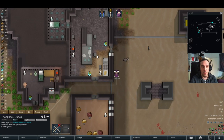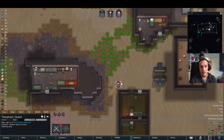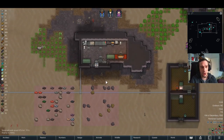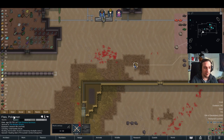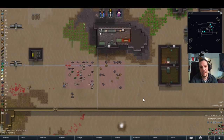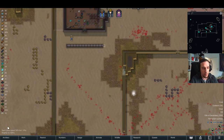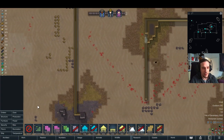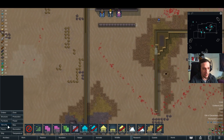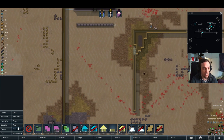Good day, dear friends of the RimWorld, and welcome to Chapter 10 of my Barren Rock playthrough. I decided to not talk that much about naked brutality and stuff like that anymore because those times are long over. We're clothed here and, as a matter of fact, at the brink of automated security. Awesome stuff, my friends.